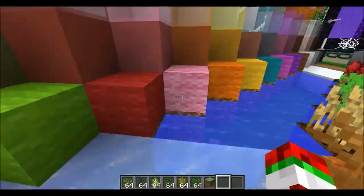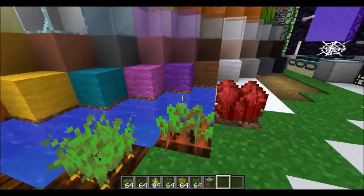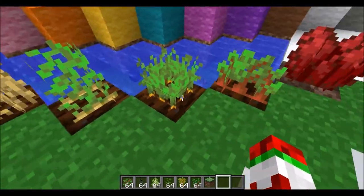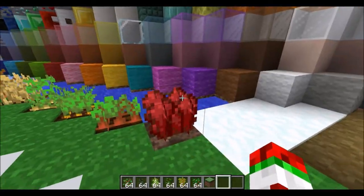Dead bushes have also changed a lot — they're now bushy. Beetroot has changed so much I didn't even recognize it. Carrot and potatoes look more plant-like. Mostly everything's just more realistic.